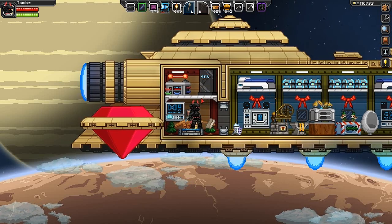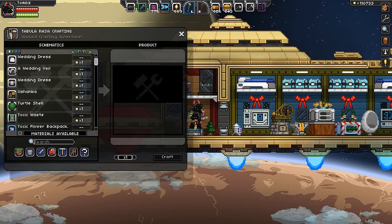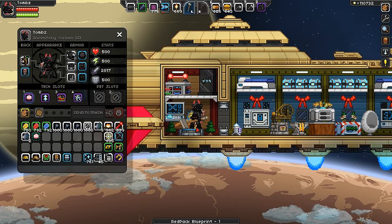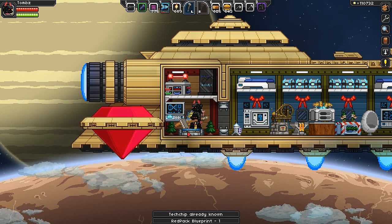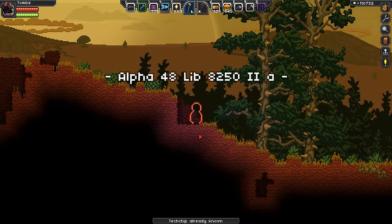Hey guys, I just wanted to show you the rat pack tech we crafted with Tabula Rasa under consumables. Craft one, learn it — I already have it here and I'll show you how it works.